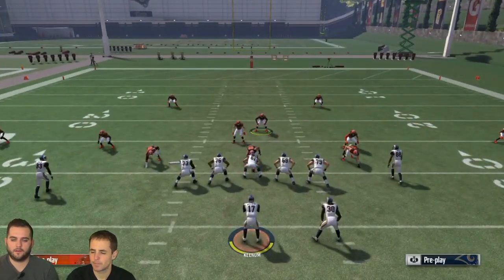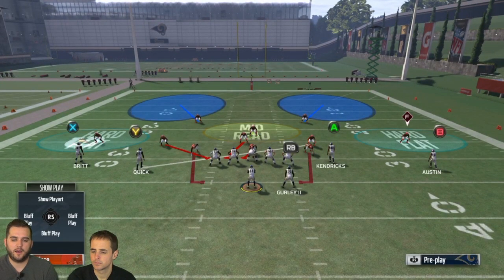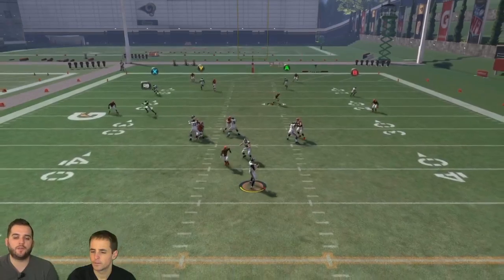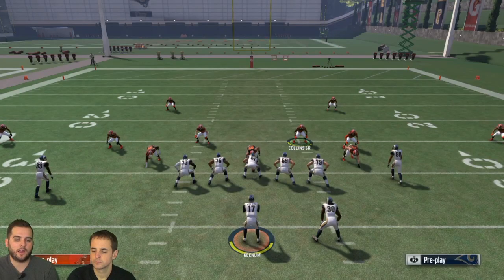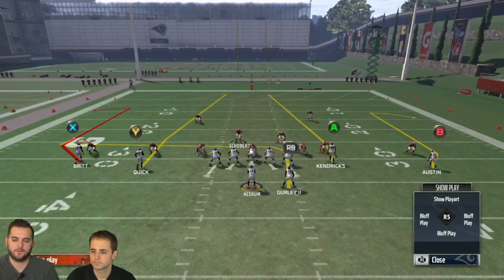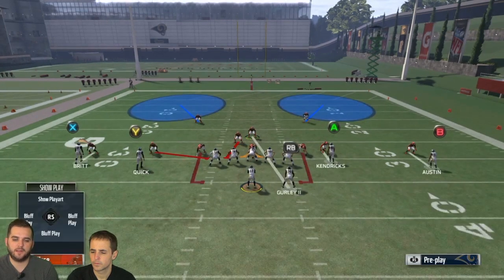It just came in from the A-gap instead. So you've got to make sure he gets to that gap. I'd say man up quick here, then user Collins — maybe a little more depth on the slot corner. See how he's coming off the edge? Then I would user somebody else. So I could go to two-man right — let's mess with two-man right. Now I'm in two-man right. Let's do a QB contain and snap the ball.